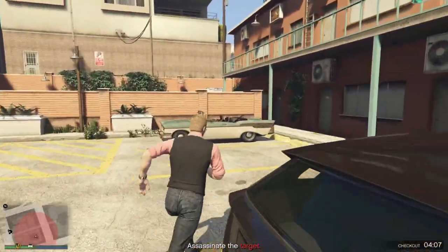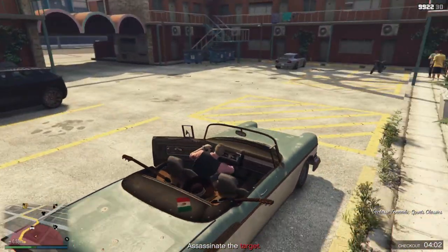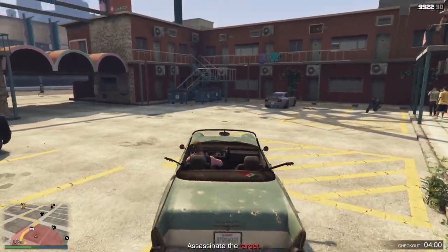All you gotta do is grab this vehicle — the convertible Tornado. You can pretty much tell what car is this guy's every single time. The only other time I had to snipe the top of it and blow that one up, but this one you have to actually go put the explosives on it.